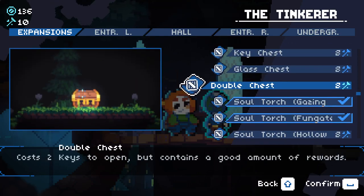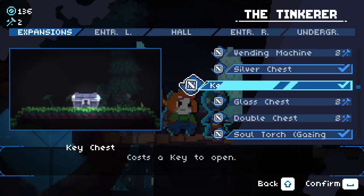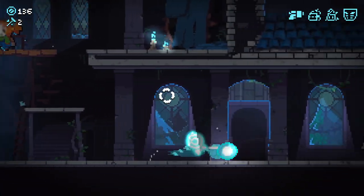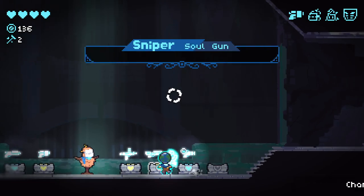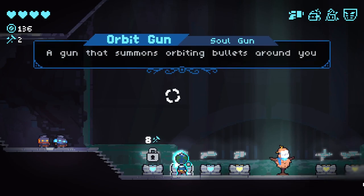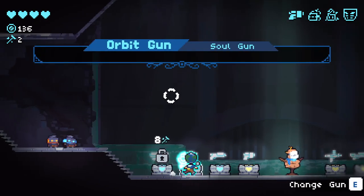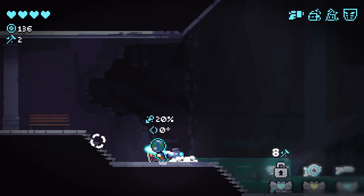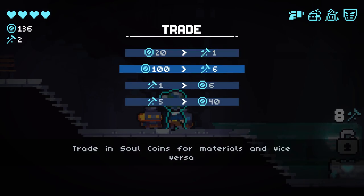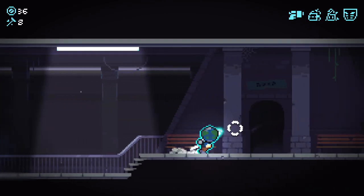Double Chest costs two keys to open but contains a good amount of rewards. Let's just go for the standard key chest first. Having all these new chests is going to be really cool — I wonder how many more there are to unlock. So I was meant to unlock something for beating Shard 5 with a weapon, but that doesn't seem to have been the case. We'll go with shotgun for the next run — I love shotgun.